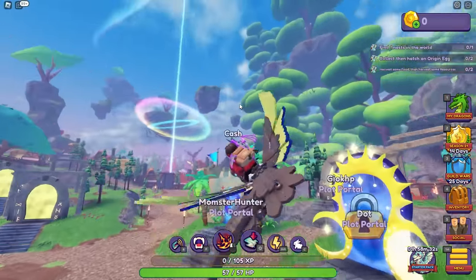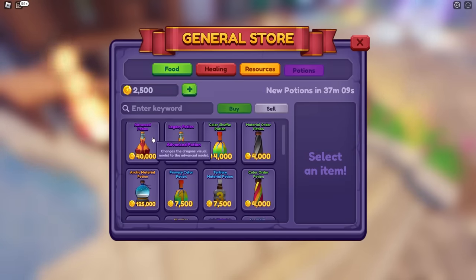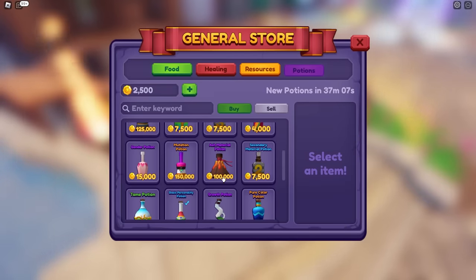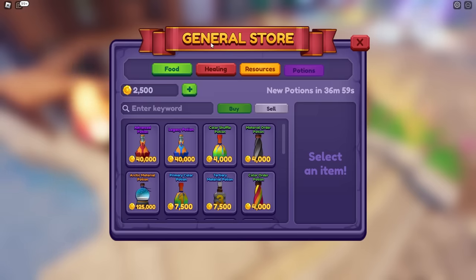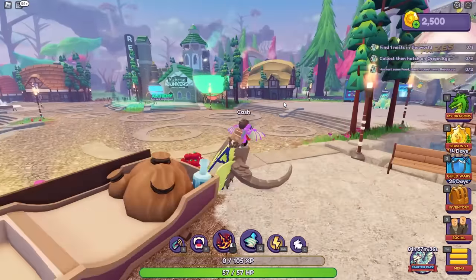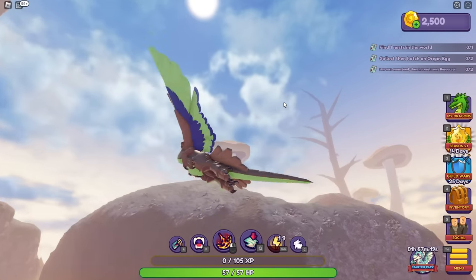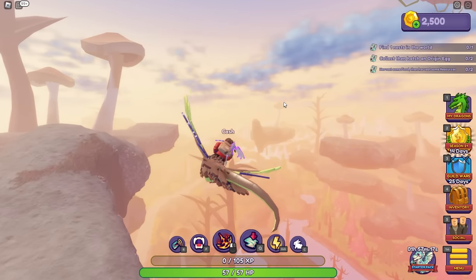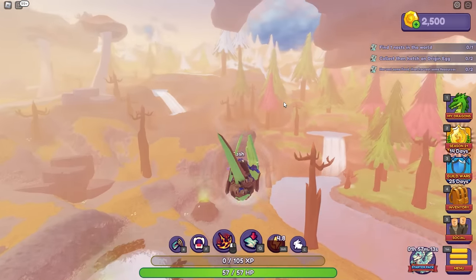General store — buy and sell items here. I can buy potions for a lot of money and a bunch of other stuff. What if I buy a basic personality potion? Actually, never mind — I don't think I want that. I think I'm just going to wait before I buy anything. Time to go find this nest now. Mia, do you know where I can find these things? I have no idea — I just found the wheel. You could spin that for free.